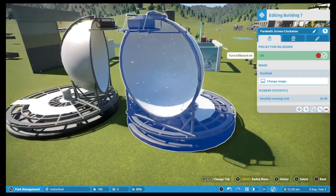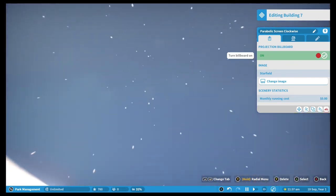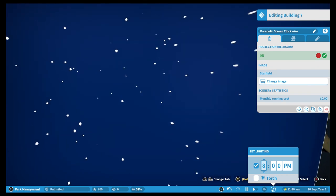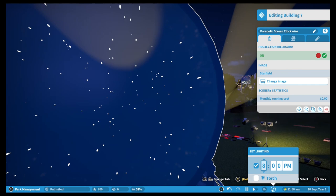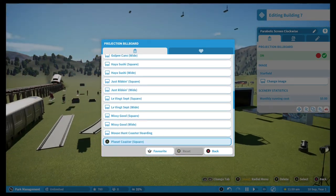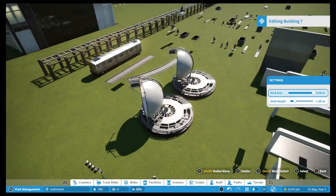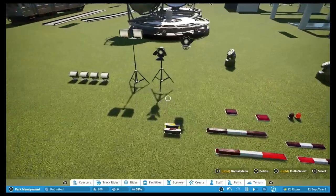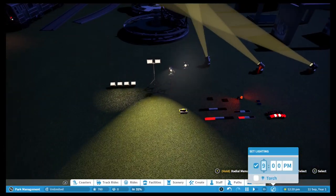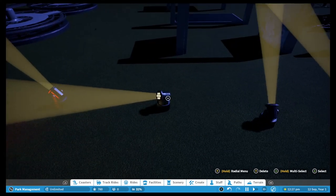Now into my main frustration with Frontier's decisions. We've got the parabolic screen — clockwise and anti-clockwise — and you can change the image on it. In the PC version you could create custom videos for this, and the base DLC included numerous HD and non-HD preset videos that spin around. So why do we have this in the console game if we can't put videos in it? It gets so boring looking at a still image for 20 seconds. Frontier, please consider adding some preset videos — even just pirate and sci-fi themes. I don't understand why these were added if we can't utilise them as intended.